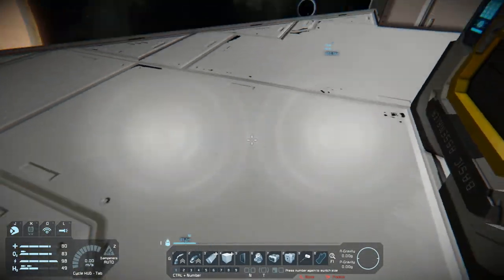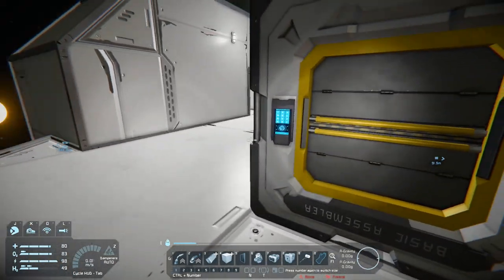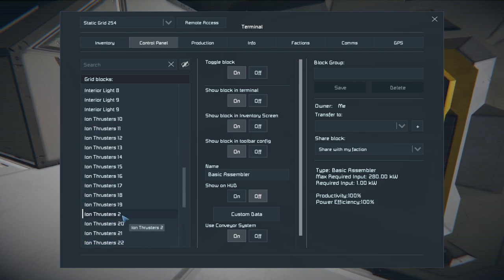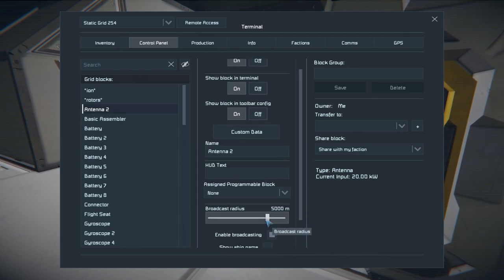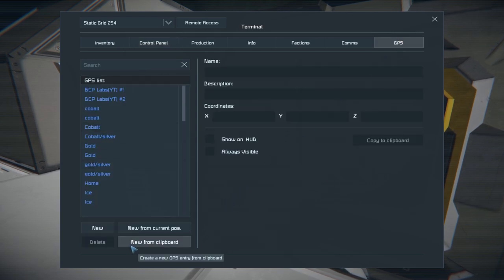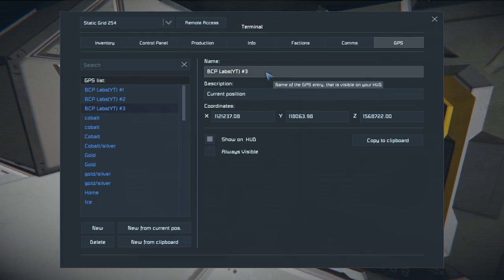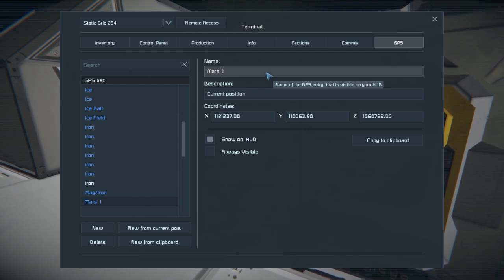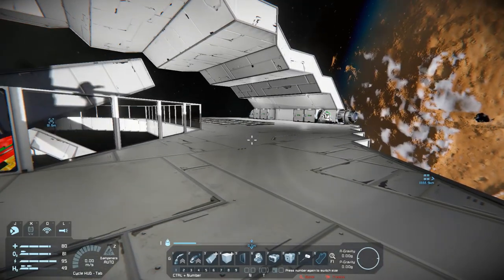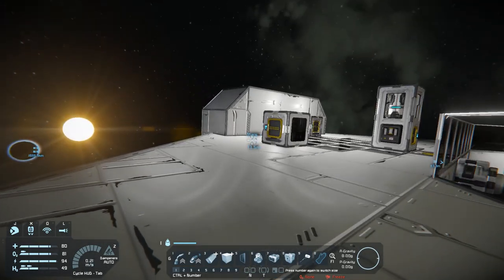Let's first turn the antenna on — my magnetic boots wouldn't let go. What I'm going to do is make a GPS parking location; not only can I jump here but I'll be able to find my ship. I'll call it 'Mars One.' So now I can go down to the planet and actually find my ship, Mars One.